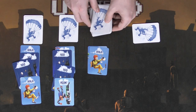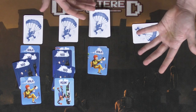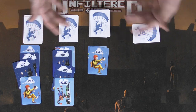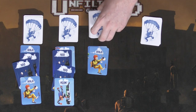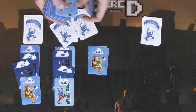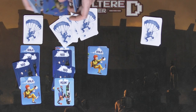Eventually everybody will choose to pull their parachute before the deck runs out, or if the deck does run out and the RIP card appears, anyone who hasn't pulled will lose. Those who did pull will check their stacks. Let's show a simulation of what an end game looks like and what a winner's outcome would be.